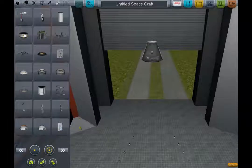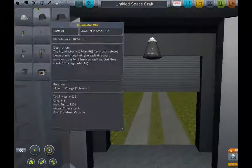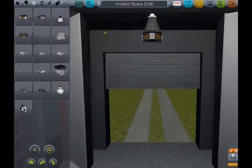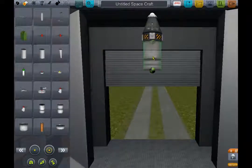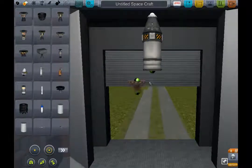This rocket will be a bit like the one I had last episode, though it will be revised in the sense that I don't have lander legs anymore, because they're useless. I always crash land over the ocean anyways, so they're pretty useless. It's only if you want to land on Mun, Minmus, or Duna, or whatever, that you put lander legs. Today, I am going to get into orbit.